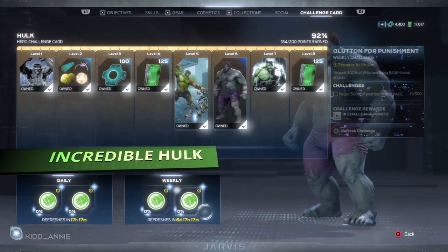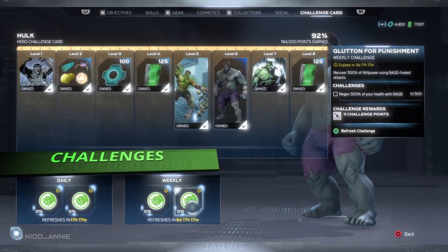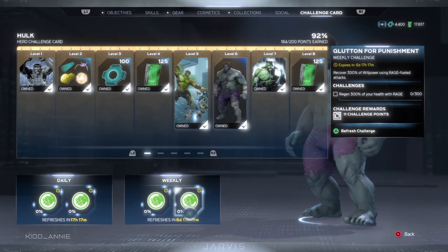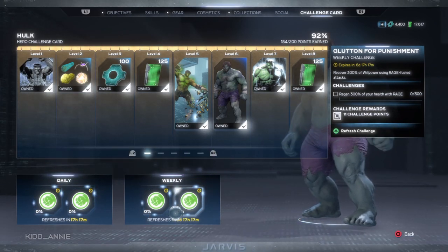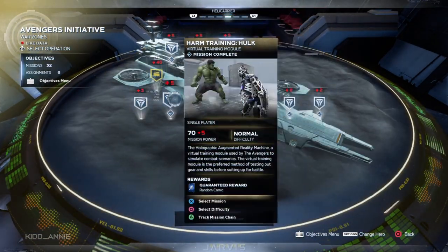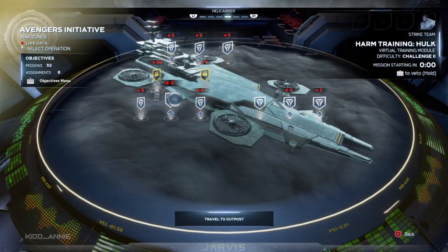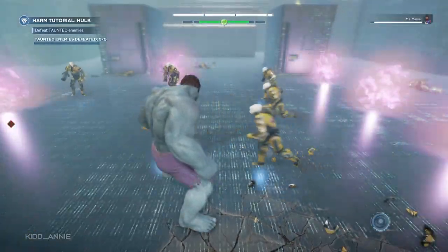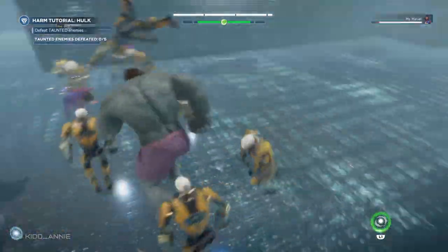Next on the list we have Hulk, and one of his weekly challenges is 'regain 300 willpower using rage.' That should be pretty easy. Head back to the war table and pick Hulk's solo training tutorial, then finish the first few tutorials until you reach Bone Shaker. Once you get started with the Bone Shaker, stand in the middle until enemies hit you and lower your health.